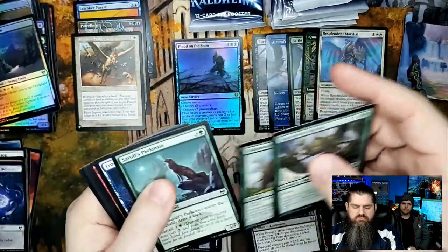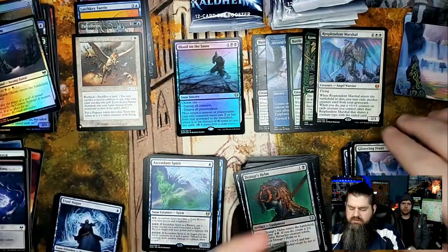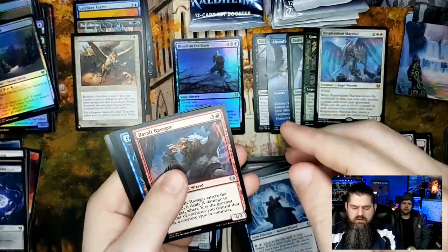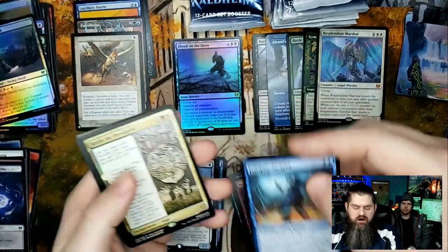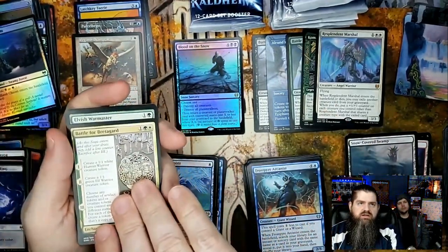A little big old spider creature with reach. Frost Auger — putting some commons on the wrong pile there.